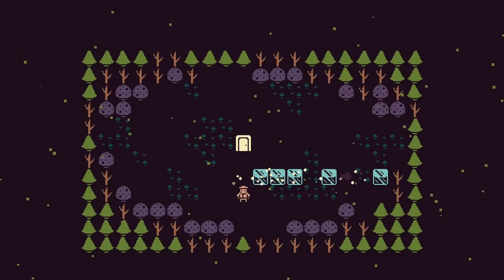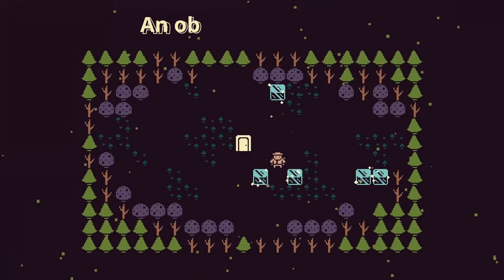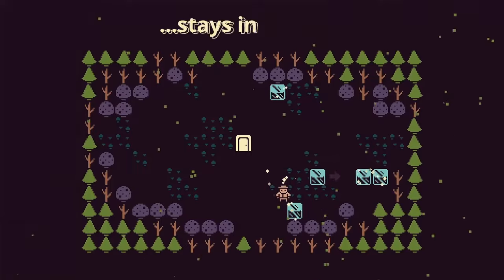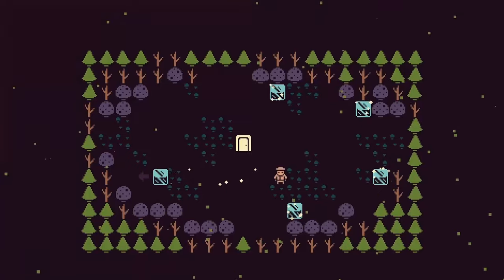Next up, we have the ice cube. It's cold, of course, but this is a puzzle game — we don't use ice for that. Whenever you see ice in a puzzle game, it's guaranteed that it's being used for its property of low friction. Ice is slippery, and when you push it, it keeps on moving until it hits something that stops it.